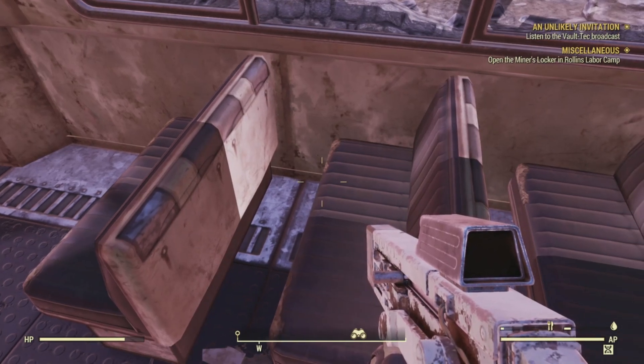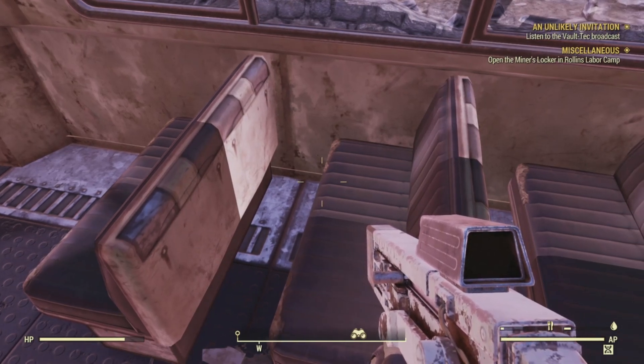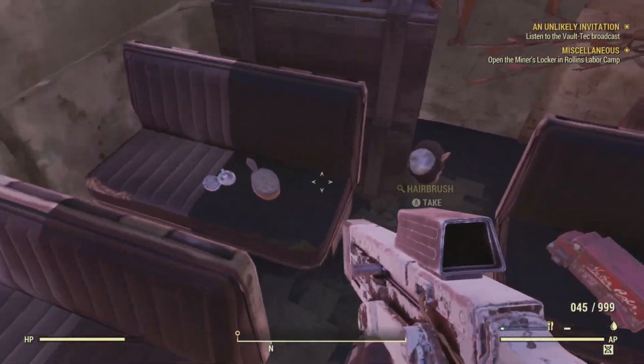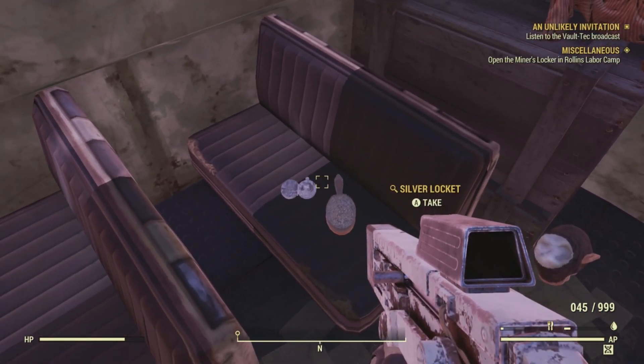Next we're going to the magazines. We're going to stay on this bus — between the playground and the fountain — in the back seat of the park school bus, on the floor of the right seat. So go straight back and on the right seat would be the location for the magazine. Unfortunately, no magazine here, but we did find some other junk.